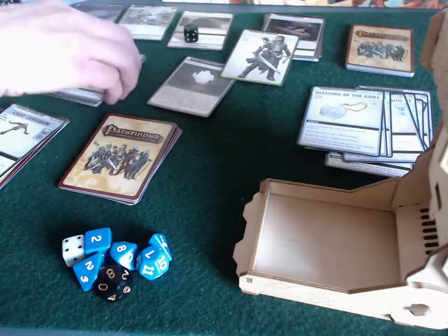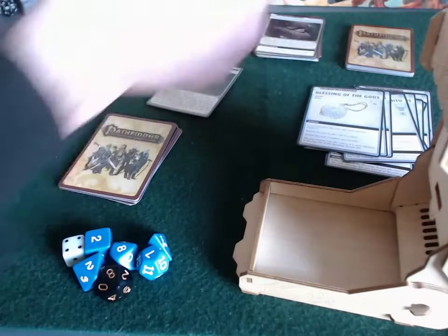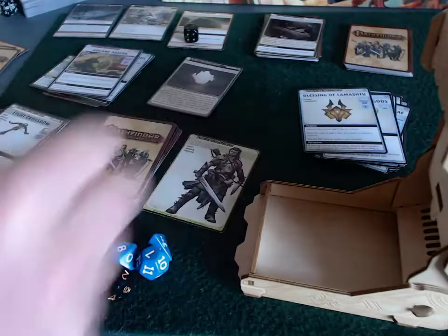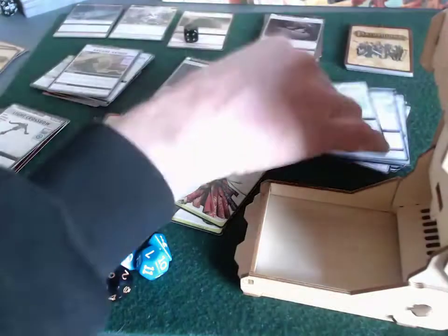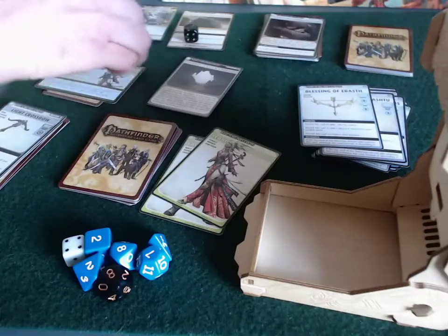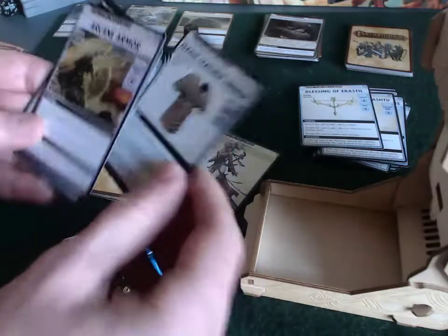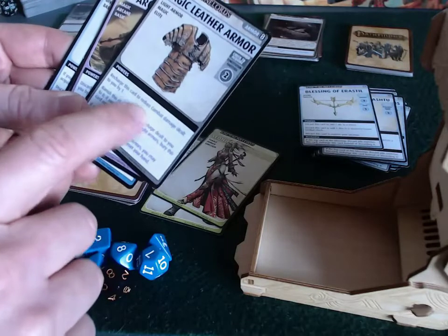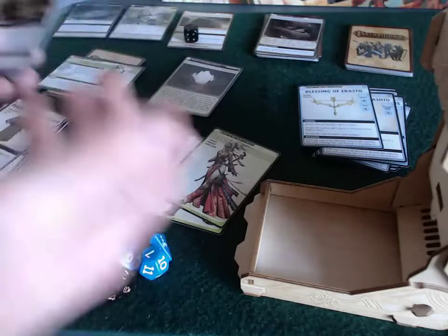Technically, they are both still in the former location. I'm going to send Valeros to the Warrens — he is not going to explore. I'm going to send Sione to the Warrens, and she is going to give Valeros the magic leather armor. This is because you can recharge this card to reduce combat damage, and that's really good for him. It's useless to her — she's not proficient with armor.